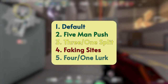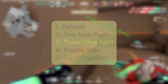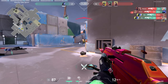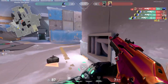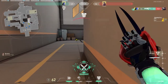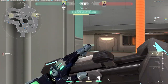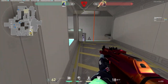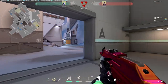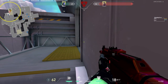Those are the 5 strats you can run on any map with a high rate of success. But remember, most importantly, you want to be unpredictable in the strats you're running. For example, if you ran the 5-man push twice in a row, switch it up with a 4-1 lurk or faking a 5-man push. If you constantly run the 5-man push onto the same site, the enemy team will expect it and put their best players there. The more unpredictable you are, the higher your chances of winning the round. And lastly, each round is 100 seconds long — there's no reason to die within the first 20 seconds with zero impact. Instead, come up with good strats, make plays early to get information, and try to secure the round.